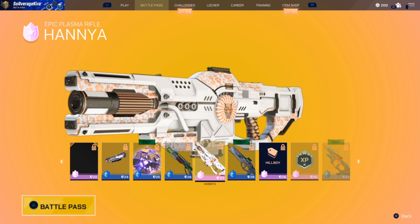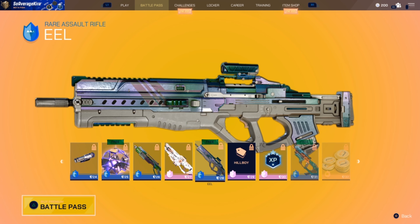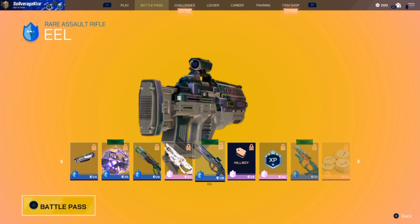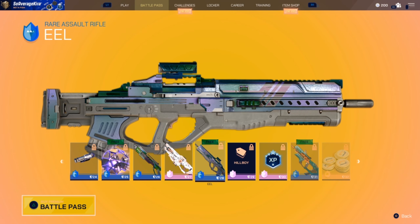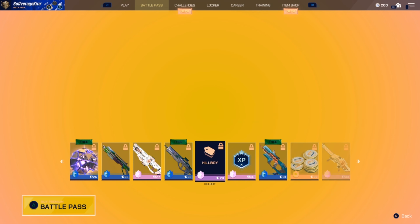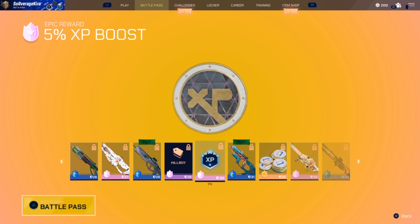There's an eel assault rifle skin — it's a rare, nothing special. It's just another option if you like the general model shape of the assault rifle. Then hill boy — comment if you know what that reference is. There's also some XP and a five percent XP boost, so they're putting those in as well.